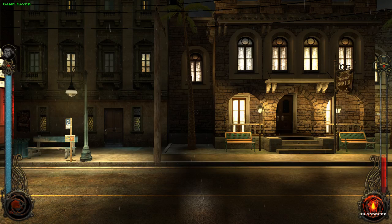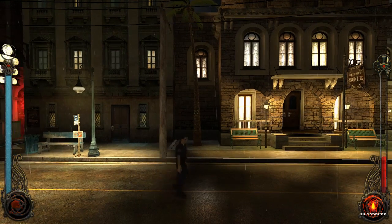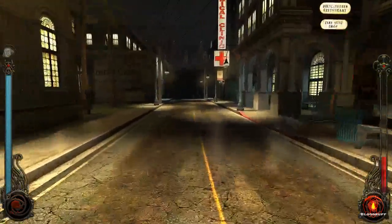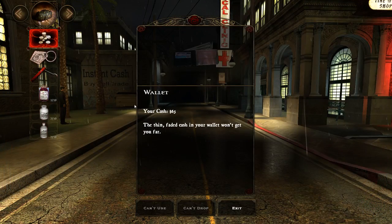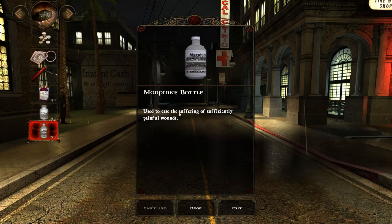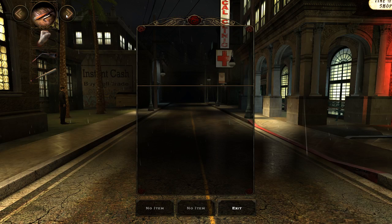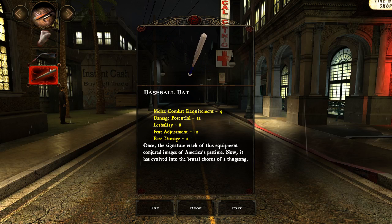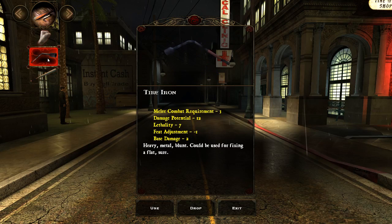We also went to the porn shop. I have 65 dollars on me. I still have a lockpick, I still have a blood pack going spare. Here's the rest of the morphine that I didn't give to Mercurio. I still have a Tyrenne and a baseball bat. Melee combat requirement three, damage potential twelve, lethality seven. I kind of like the Tyrenne, though my melee combat is crap enough.